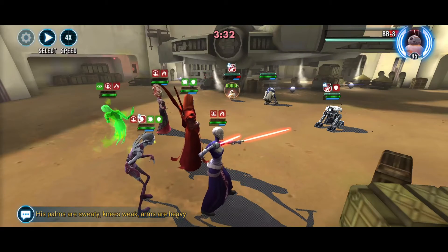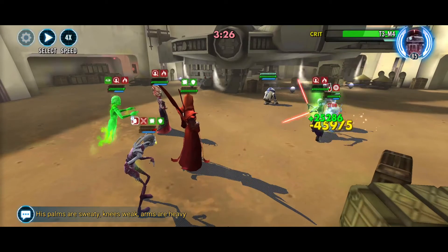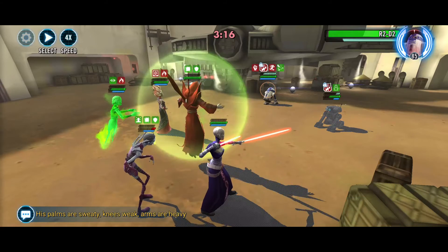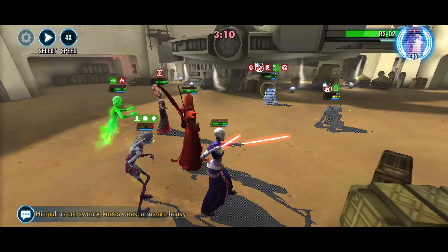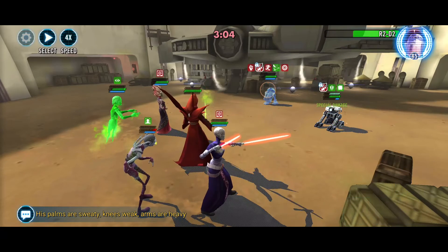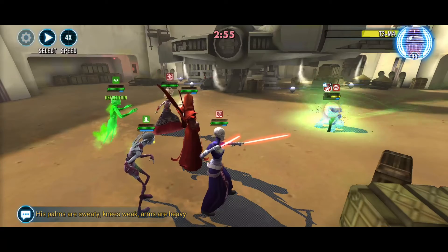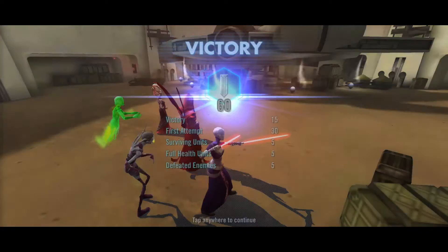Let's get BB-8 out. T3-M4 now. I'll undermine R2 — if you want to take it, you can. We should probably just put this on auto, but maybe I'll be able to get one more heal off. Let's do Swarm Attack — heal, very nice. No banner sniping please. And that should do it. 60 banners.